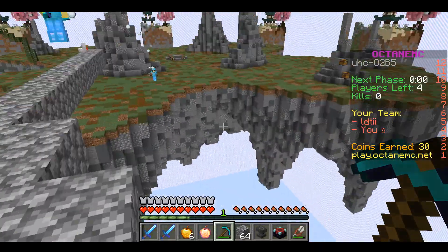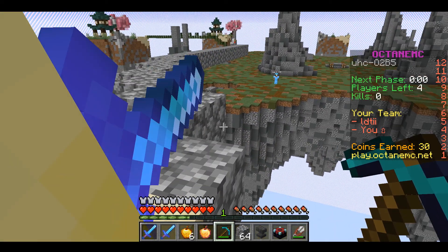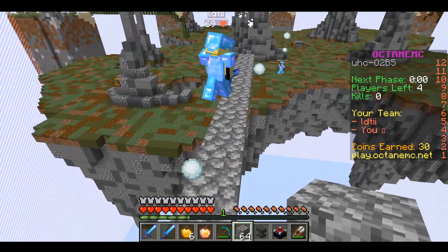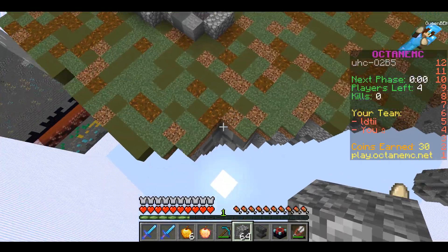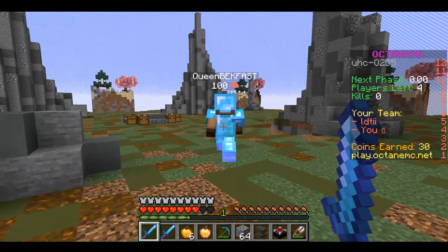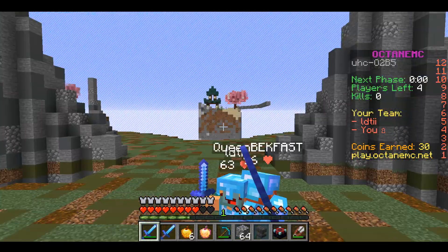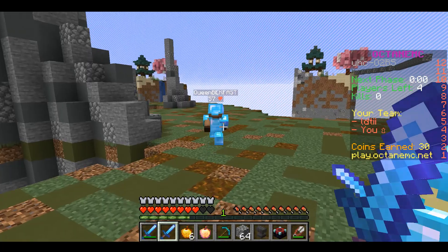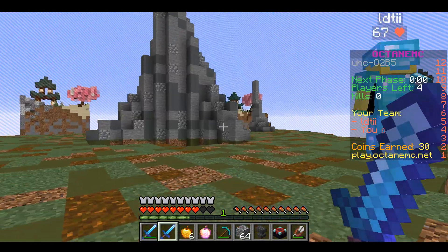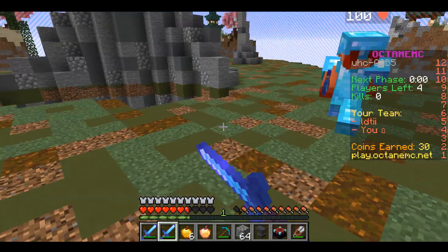If you start getting thrown eggs, snowballs, or bow shots, make sure you don't fall in the void. We fell back and LDTII healed up while I stayed back, then I rushed. They were shooting us forward — that's a mistake, going back on the bridge. If you're going to snowball people, snowball them from the side. I made it to the ground and they had to run because we got the jump on them. Our enemy used an ender pearl to escape and then ate an enchanted golden apple behind a rock, making them basically invincible for a few minutes.